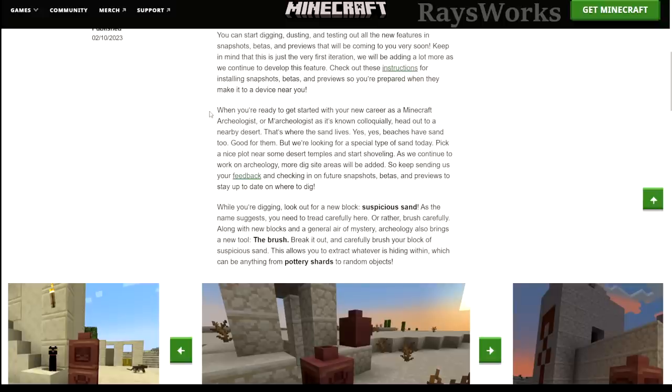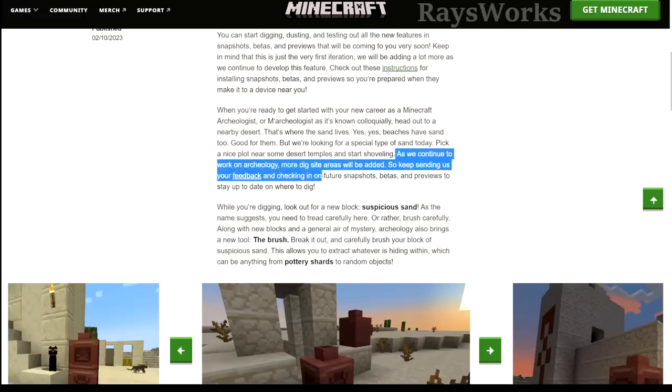The article goes on: 'When you're ready you can start your new career as a Minecraft archaeologist. Head out to the nearest desert — that's where sand lives. We're looking for a special type of sand today. Pick a nice plot near some desert temples and start shoveling. As we continue to work on archaeology, more dig sites will be added, so keep sending feedback and checking in on future snapshots and betas.'